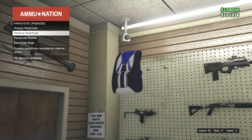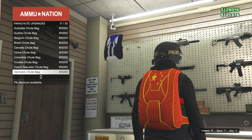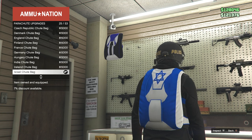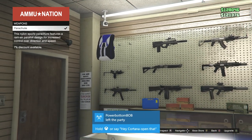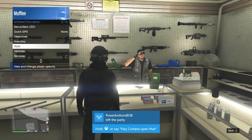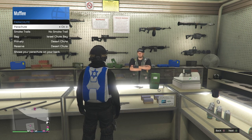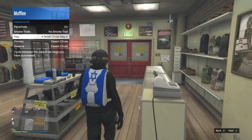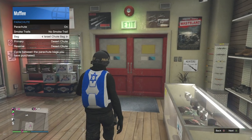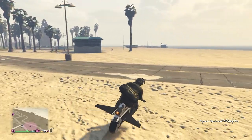Once you're at Ammu-Nation, go inside and go up to the weapons section at the front desk. Go to the upper left-hand corner to the parachute section and go to parachute bags. Scroll halfway down to the Israël parachute bag and purchase it. Once you purchase it, back out, open up your menu, go to styles, go down to parachute, and turn your parachute on — make sure you have the Israël chute bag equipped.